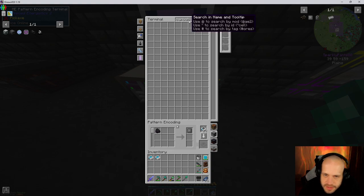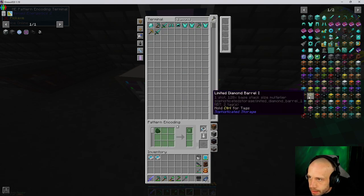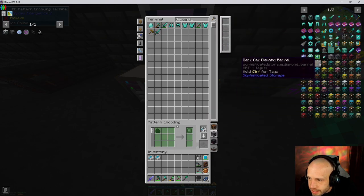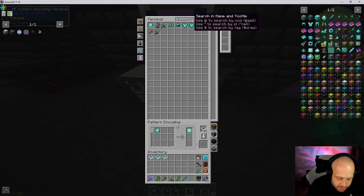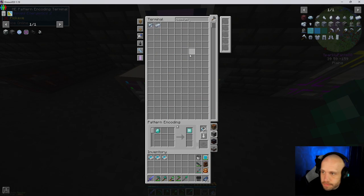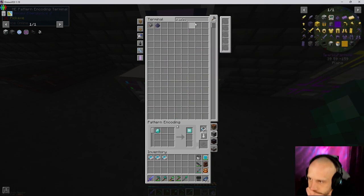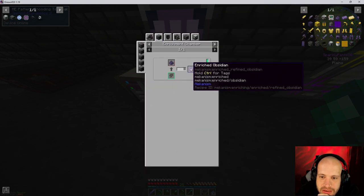Then we want diamond, then we want diamond. And then we're going to be in mechanisms just close to the end — not that far obviously, sophisticated — there we go, that's the recipe. Alright, and then we want the refined — osmium. What is this stuff going to be called? Enriched obsidian — interesting.